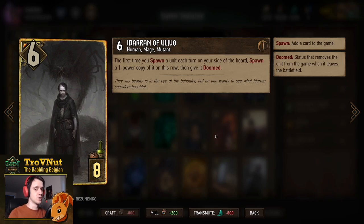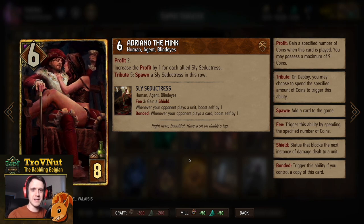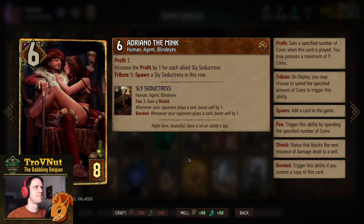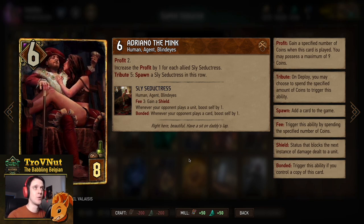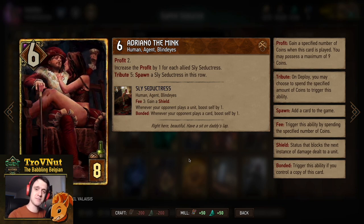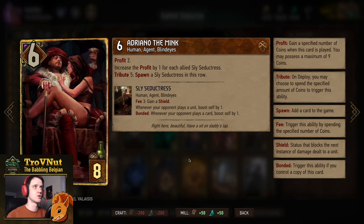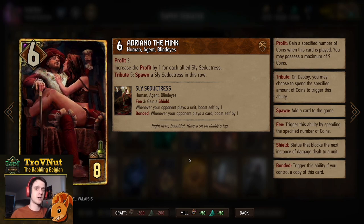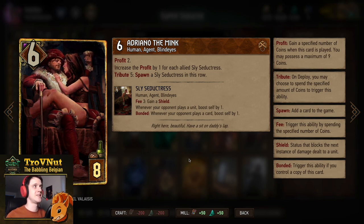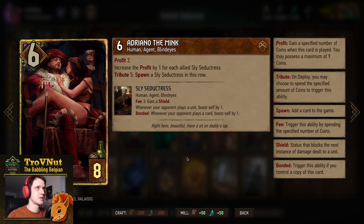Of course, since we're playing with Sly Seductresses, we have Adriano the Mink — six power for eight provisions. He gives you two coins and that profit is increased by one for each allied Sly Seductress, so this man can fill your coin pouch in one play. If you spend five of those coins on him, you can also spawn another Sly Seductress on the row not played. He only counts as one card played, and he also triggers Idaran to give you another Sly Seductress.